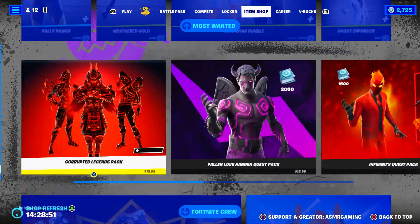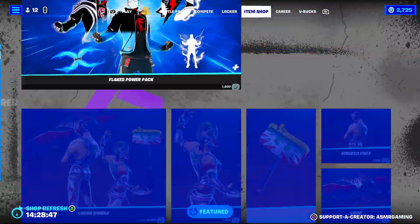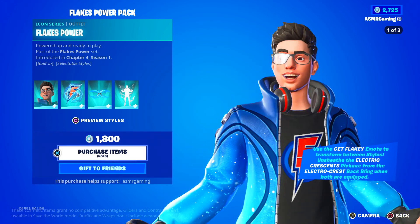That seems like all the most wanted skins and packs are still the same. So if you are buying anything on the Fortnite Item Shop today, be sure to use code ASMRGaming — really appreciate all of you using the code. It works on the Epic Game Store and on the Fortnite Item Shop.